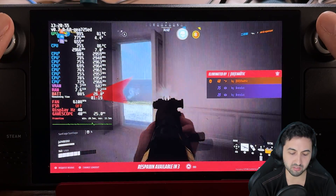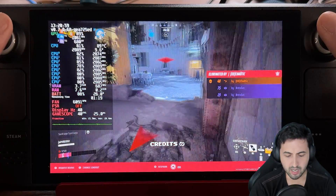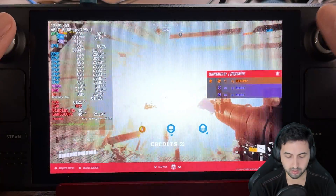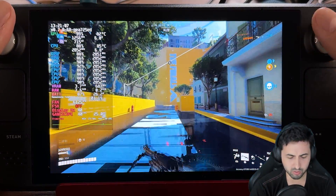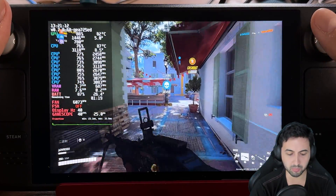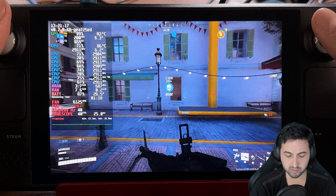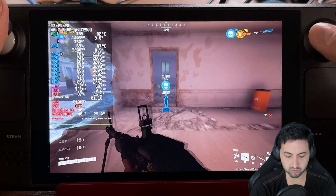The Easy Anti-Cheat blocking the Steam Deck was happening before, but right now with Proton Experimental it seems to be doing well. I don't know for how long it will be like that, but when I tried other games with Easy Anti-Cheat, it just kicked me out right away — I couldn't even play. So don't expect to be banned or anything. At least so far, I wouldn't be concerned about it.